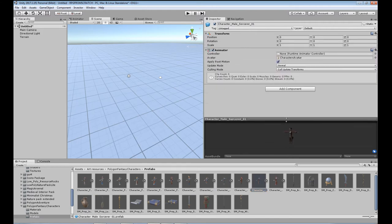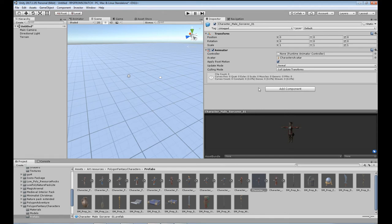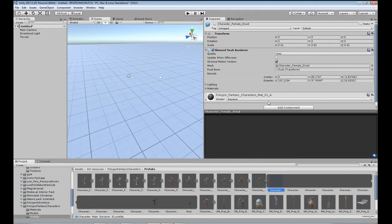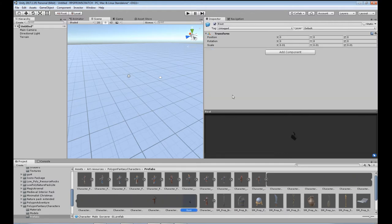This will be the character we're using. You can see this character is the prefab model — it just has the Animator and the Transform on it. Sometimes you might have a mesh collider or even a capsule collider on here. You don't want any of that before you put it into the wizard. You just want the Animator and the Transform. When you open it up you can see it's got all the other parts like the material — that's all good to go.